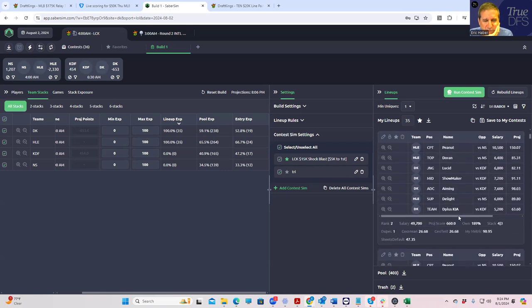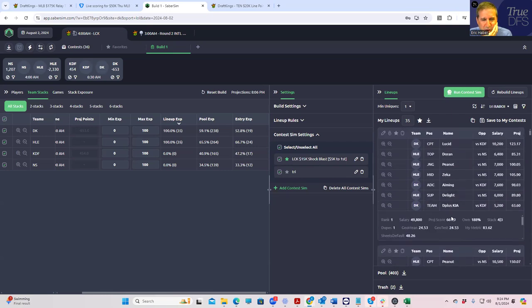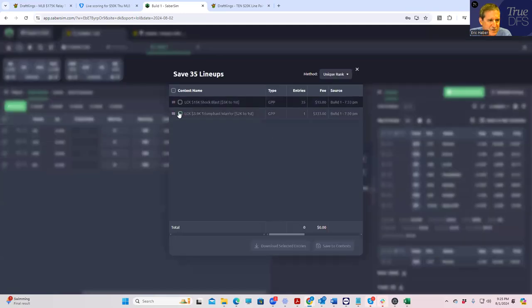It's between the two lineups that both have Doran and both have kind of funny constructions. They're both four-threes with DK being the four. I think the one with four DKs is likely going to be less owned than the one with four HLEs, and I don't think there's that big a difference in projection. So we're going to go with the three-man HLE with the captain and four DKs. I don't think people are going to really play this one much. Saving to Triumphant Warrior — this is what we're going to be rooting for.